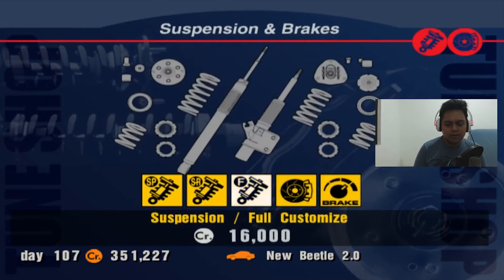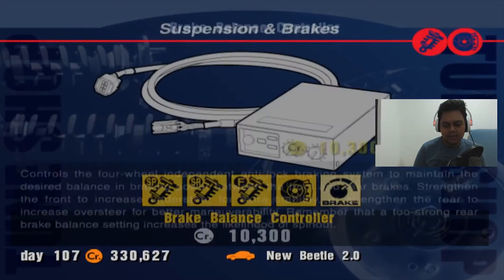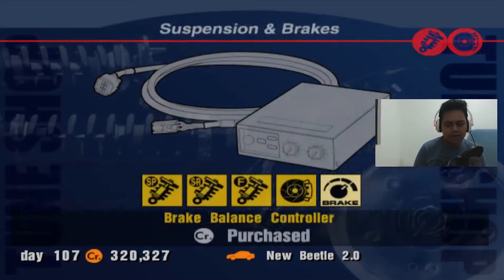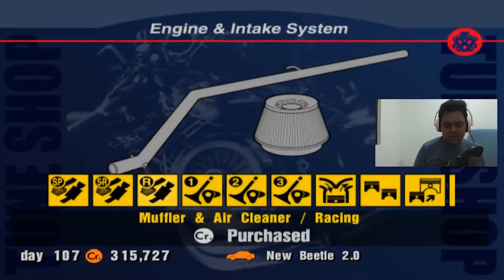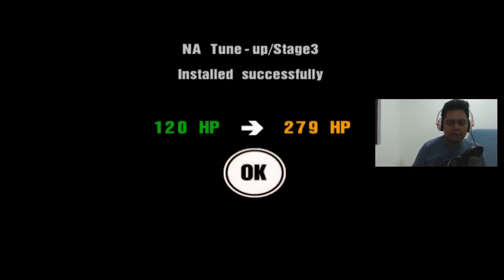We need to do the same thing to win the race. We'll upgrade the suspension and brakes. Sadly, this car is not turbo-powered — it's normally aspirated. The advantage of the normally aspirated engine is that when cornering, it's really reliable compared to a turbo.